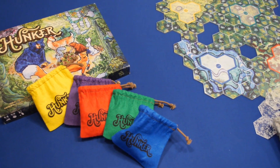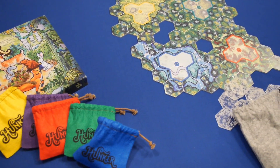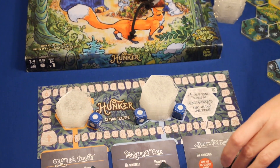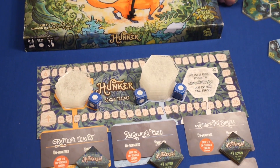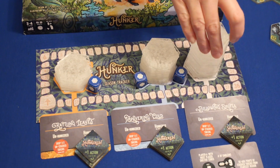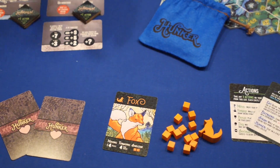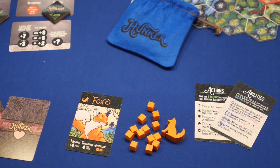To set up the game, place down the modular board tiles for your player count. Place the scoreboard nearby with the event cards stacked with hunker emblems, and stack the snow tiles and dice for your player count. Deal two friendship cards to each player and give them their shelter tokens, animal meeple, and player aids, and then you're ready to begin.